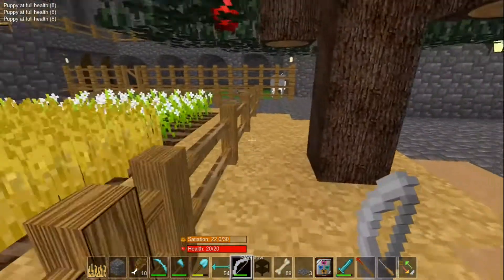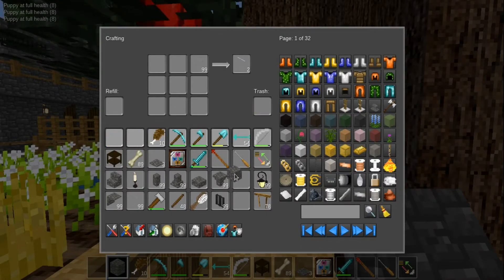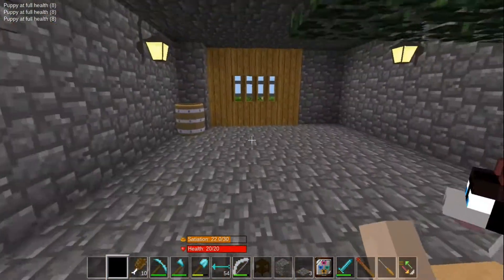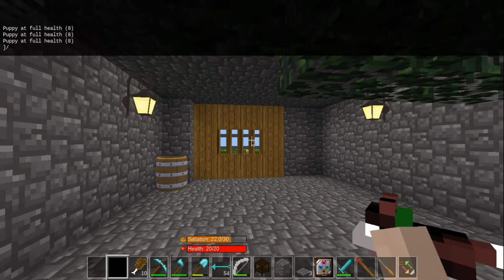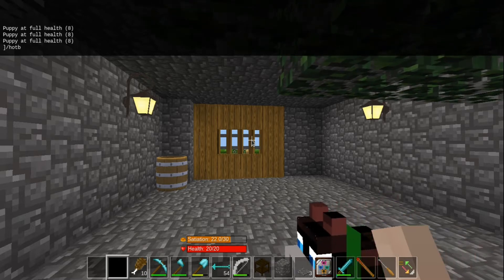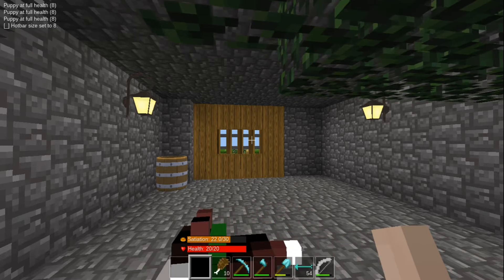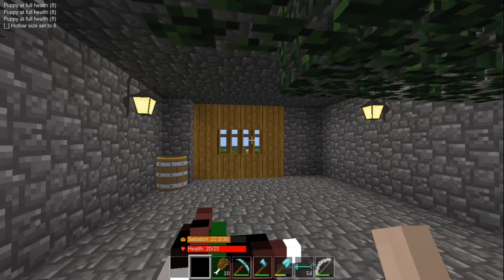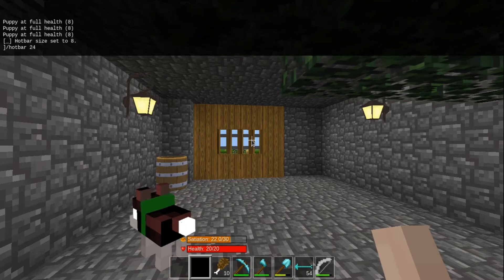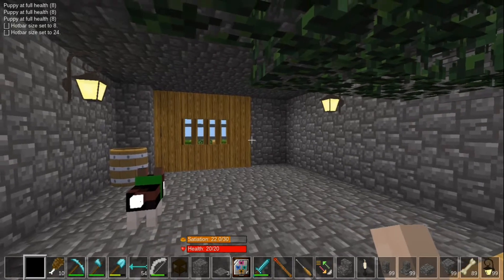Let's get rid of some inventory — I just have way too much stuff again. Escape99 mentioned about the hot bar: if you just type the slash to go into your terminal and if you have the hot bar mod, you type 'hotbar' and we'll shrink mine down to eight — see, now it's eight. Then we bring that back up, go back in and go to 24. I hit it at 16 earlier, now I got it at 24.